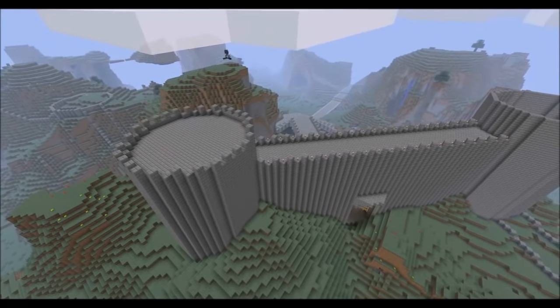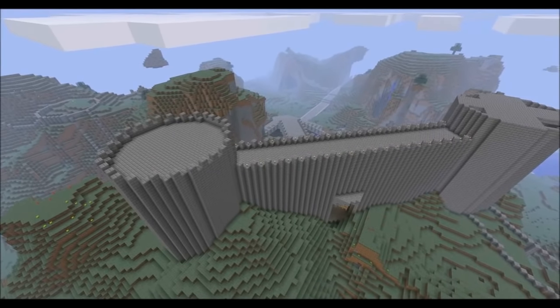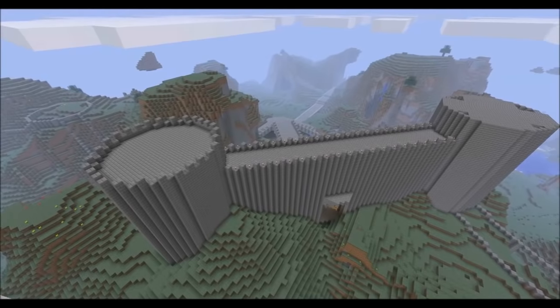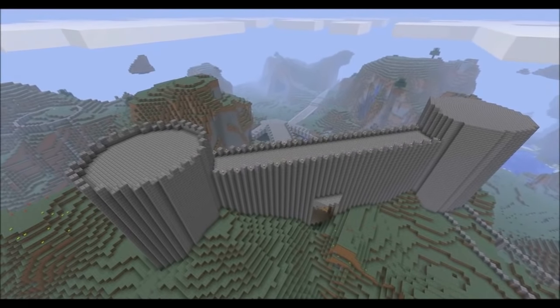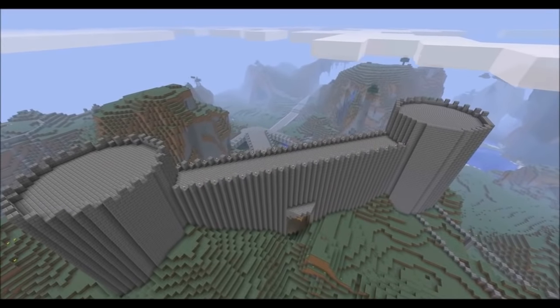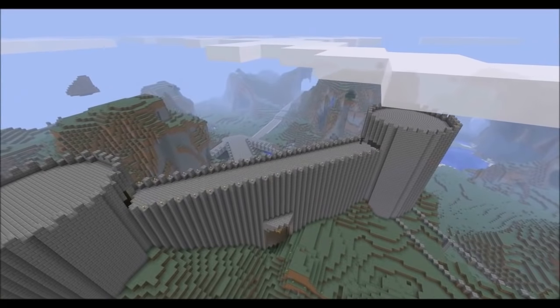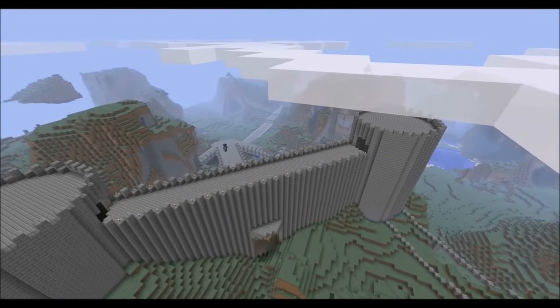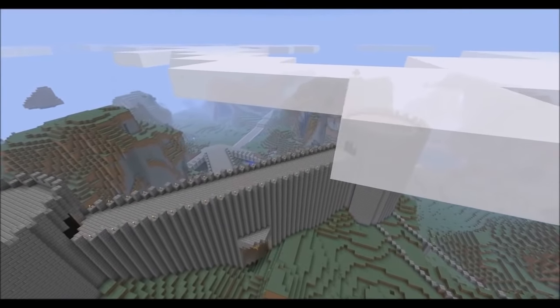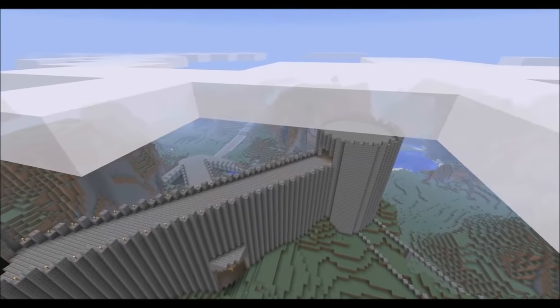We move on to the next tower where we also use world edit, and once we've filled it in we put the struts on top as well. There we are. Then just to finish off, we do some entrances from the top bit going into the towers.